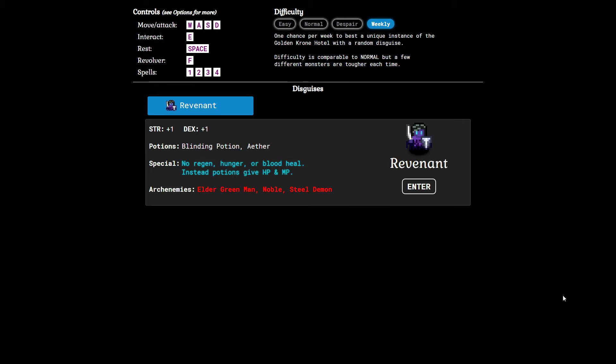Welcome guys, Tone here. Today we're going to be playing some Golden Crone Hotel and we're going to take a look at this week's weekly challenge. We're playing version 1.7, and technically this is the beta test branch.